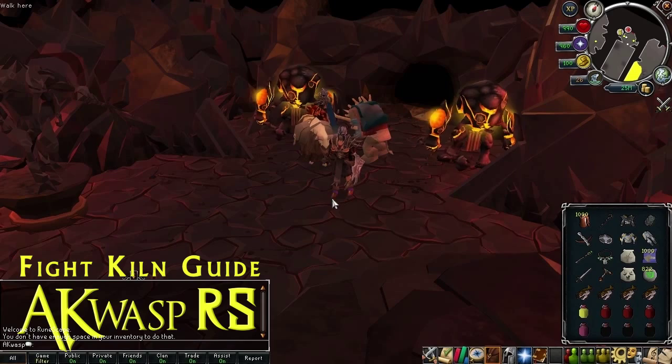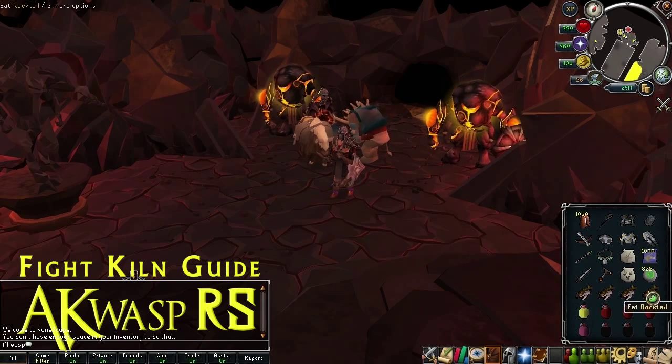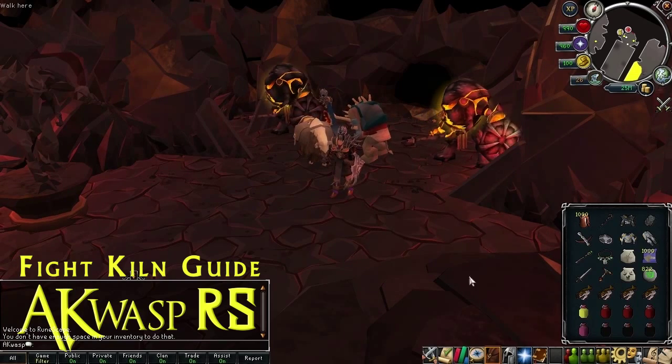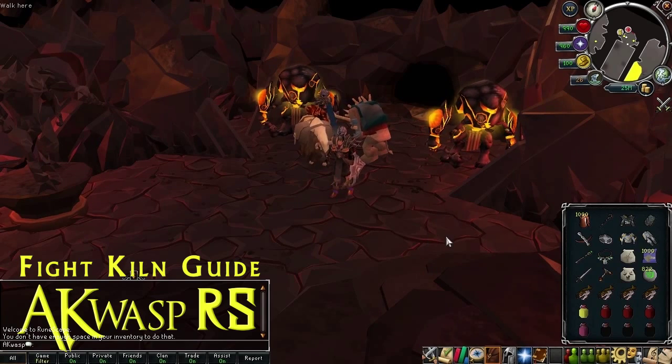That covers most of the equipment setup. You'll notice I have these four Rock Tails, but before I mention those: when you're ready to finally go in, take a sip of Overload, heal up, and then go in. That way you'll be at full health upon entering, at full boosted stats upon entering, and five minutes after having entered you'll gain a free 500 health, just because that's when your Overload will have run off and you gain the health back. That's a nice little tidbit.